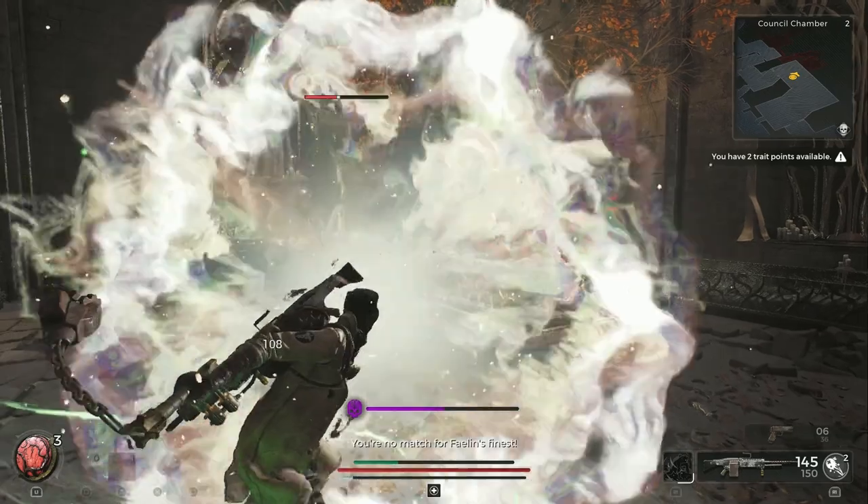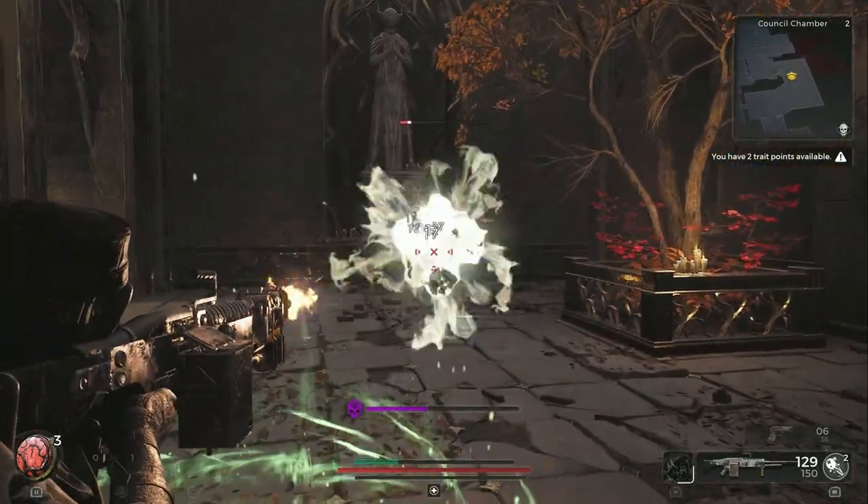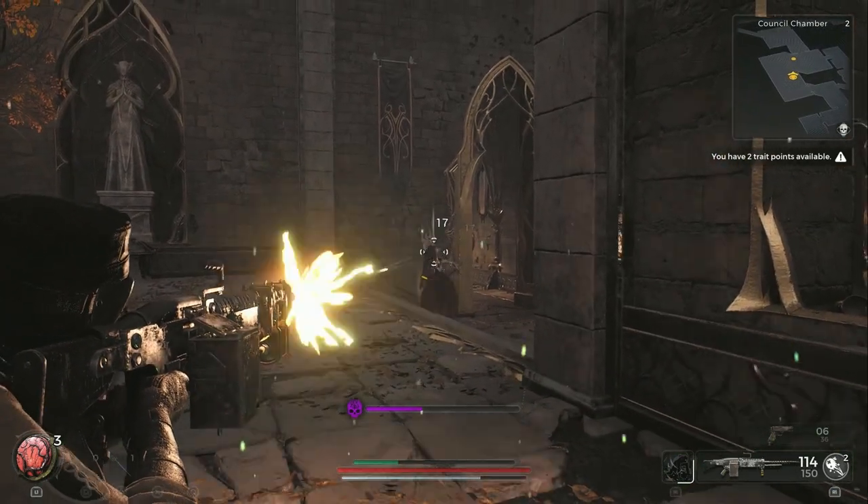If you can get in with melees, it'll do a lot of damage to him, at least with my class. If you shoot him immediately, sometimes he'll kind of stagger a little bit.